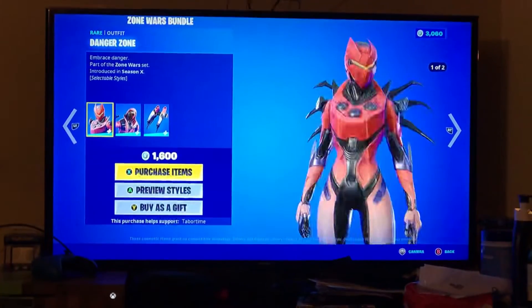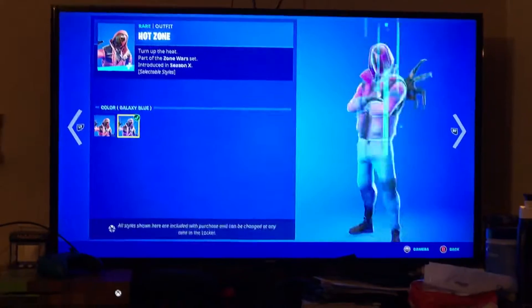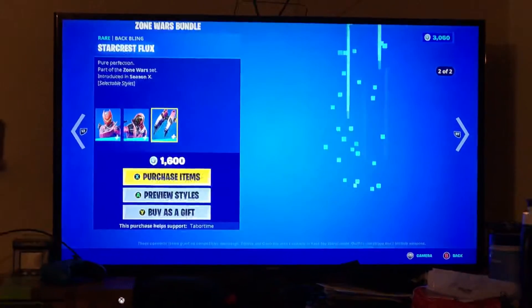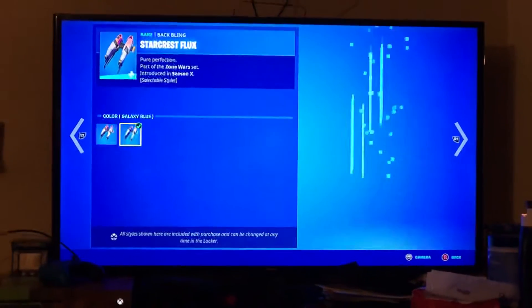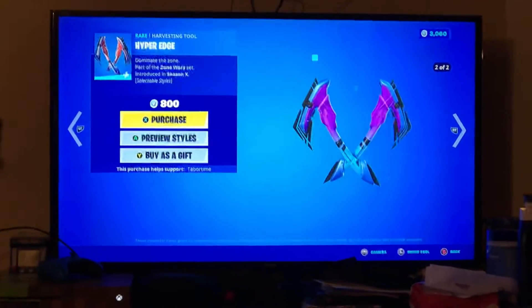All right, the Zone Ward bundle — Danger Zone skin with two styles, Hot Zone skin with two styles, and the Star Crest Flux back bling with two styles. And the Hyper-Ed pickaxe with two styles.